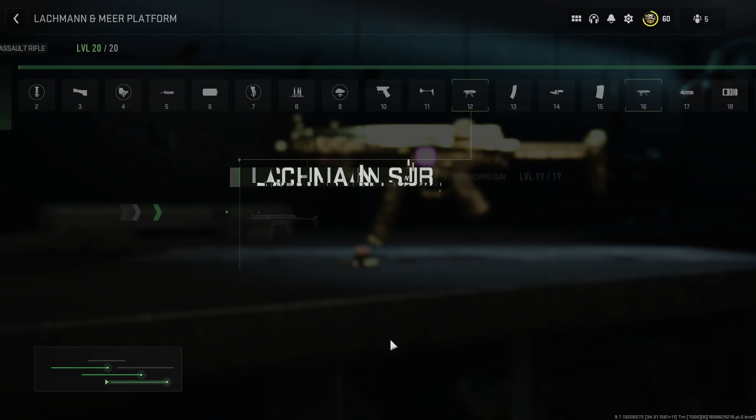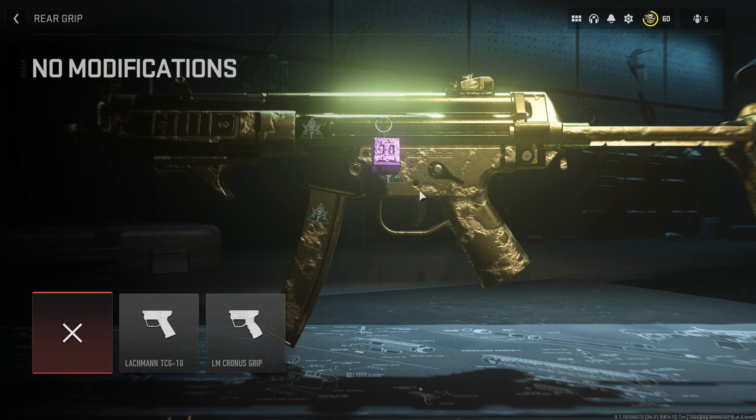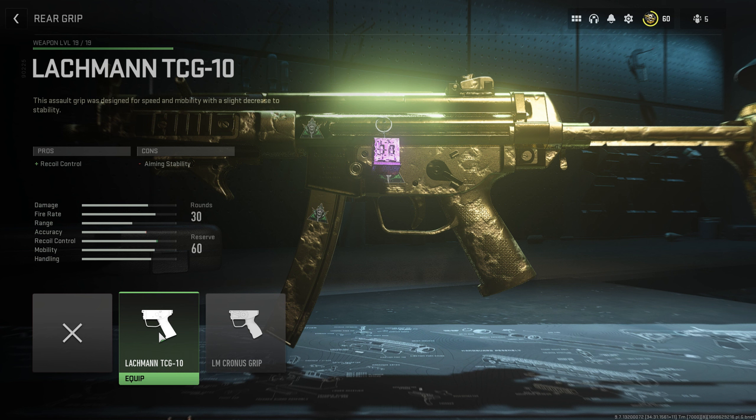At weapon level 3 you start unlocking barrels, but we don't really like any of the barrels on the Lachmann Sub right now. At level 4 you unlock the rear grip category, which means you can use the Lachmann TCG10 grip — unlocked by getting the Lachmann 762 up to level 11, which you already did if you have the Lachmann Sub. This is a great rear grip because it gives better recoil control, at the cost of aiming stability which we'll fix later.